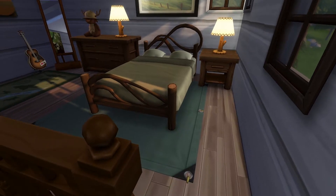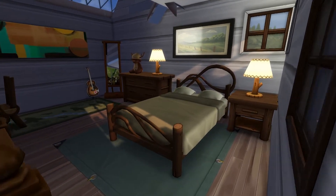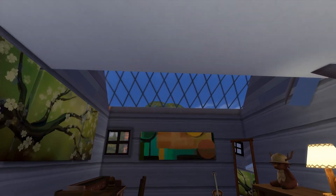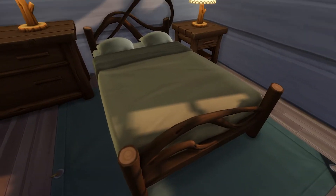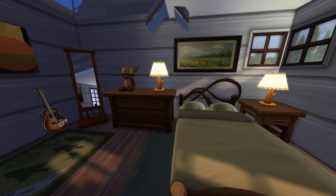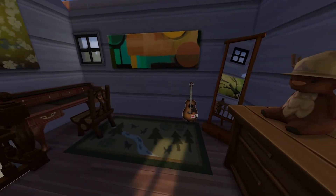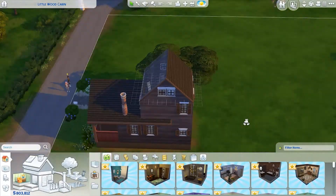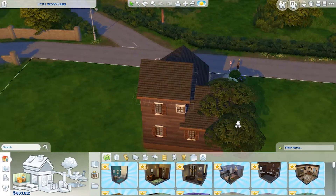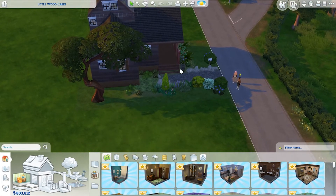Upstairs I put a tarp down as a rug. There's a wooden bed, and you can see the skylight, which gives a lot of light in here. There's also a guitar, wooden desk, and chair — I really went for the log feel and I kind of like it, it looks pretty good. I was getting better at landscaping with the little path too.